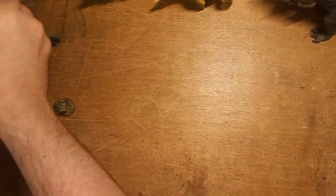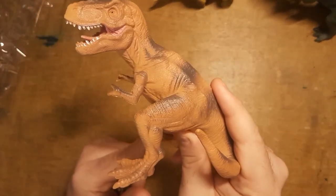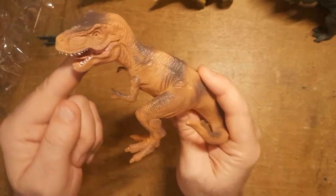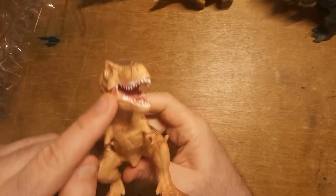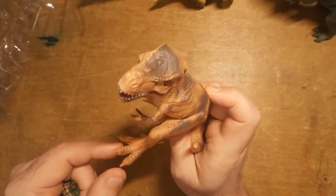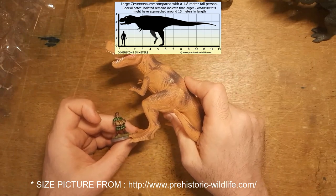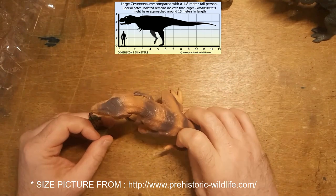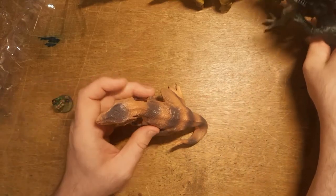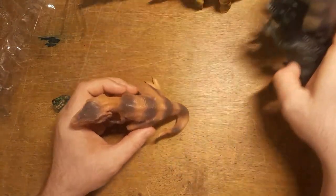Next up: T-Rex, looking very much as you'd expect. His mouth is already more detailed — probably won't need to paint it much, it's got the pink inside already. I might give it a flesh wash just to bring it out, and maybe pick out his talons. Two fingers. Is he too small? I don't know — he's still going to provide a threat to the players.